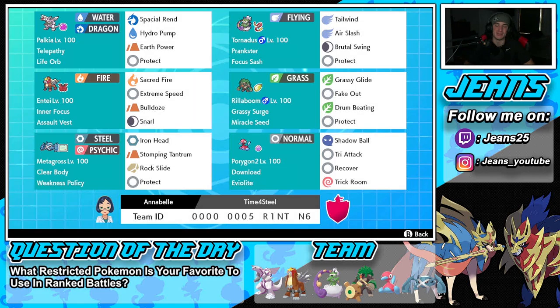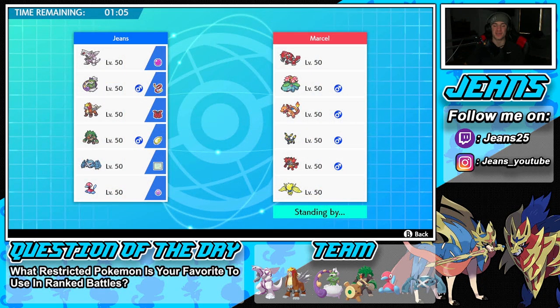If you want to try out this team for yourself, the rental code is at the bottom of the screen. Let's hop onto that rental double ladder and look to get some wins with this Life Orb Palkia and Weakness Policy Metagross team. Hopping into battle number one, we have our work cut out for ourselves — this guy has an amazing Groudon team that also features Chlorophyll Venusaur, Charizard, Umbreon, Incineroar, and Regieleki.